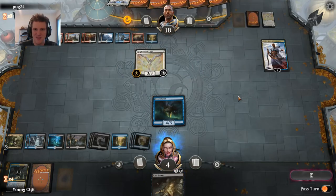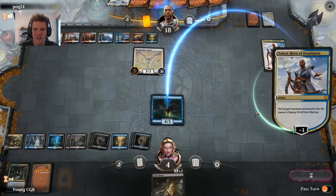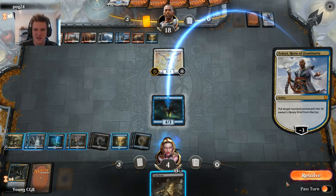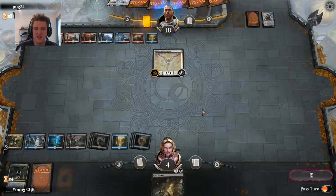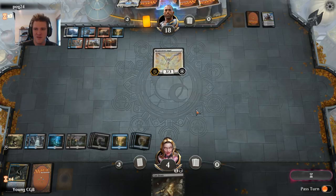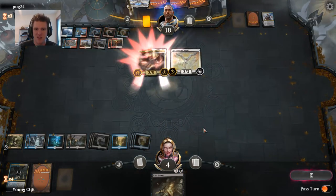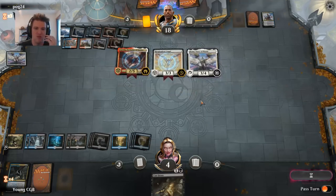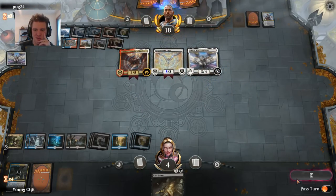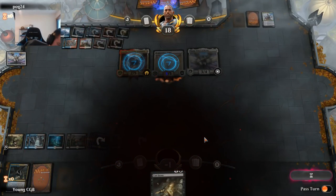Maybe we can even get the Teferi to target the Dream Eater with the minus — and I'll say fine. I could sac it for life. I'm sure this means my opponent has another Teferi though. I want them to pump the angel and go for the lethal — that's what I want, it takes up a good amount of their mana for the turn. Just sky angels, my friends. Don't know what I could draw now. I had to respond to that — oh well. Fitting end as we got absolutely destroyed.